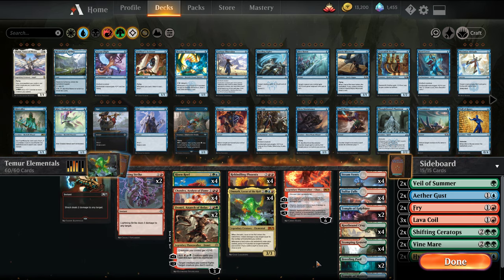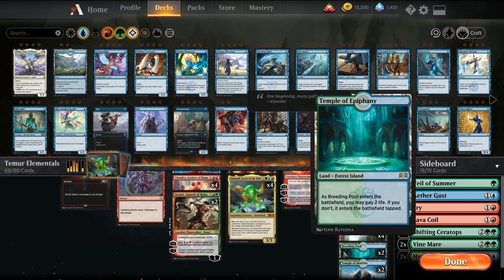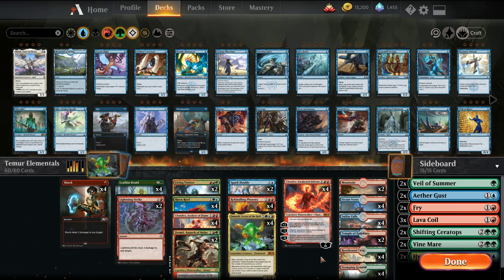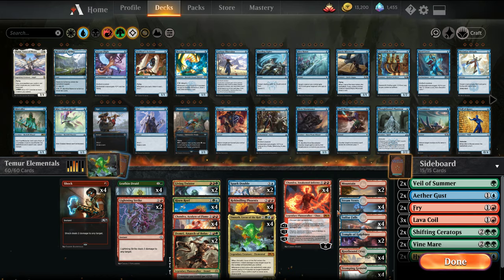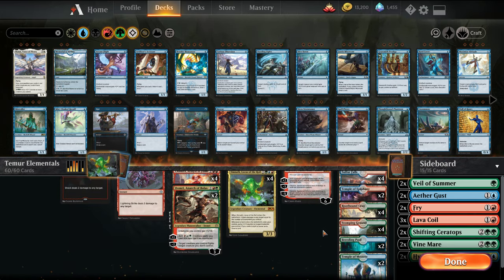For the land base, we're adding the blue dual lands. I'm also playing a couple of temples — two Temple of Epiphany and two Temple of Mystery. The Scry has been pretty good. Because we're base red, all our duals except a couple Breeding Pools tap for red.